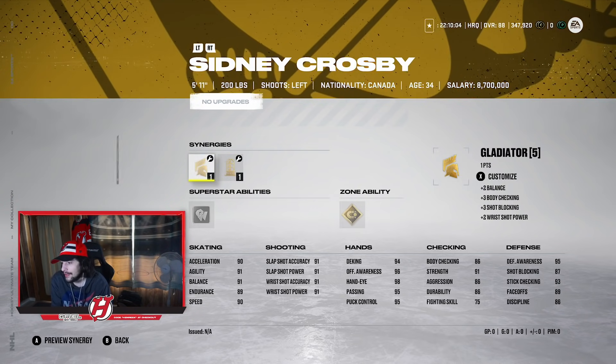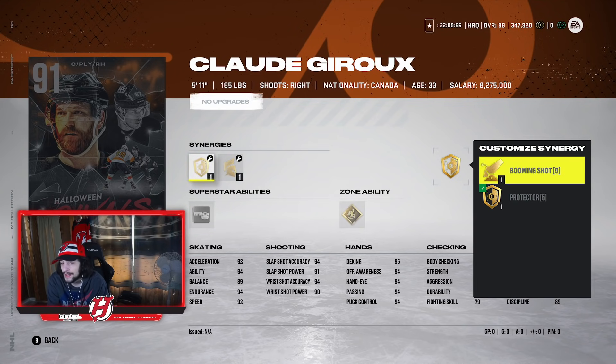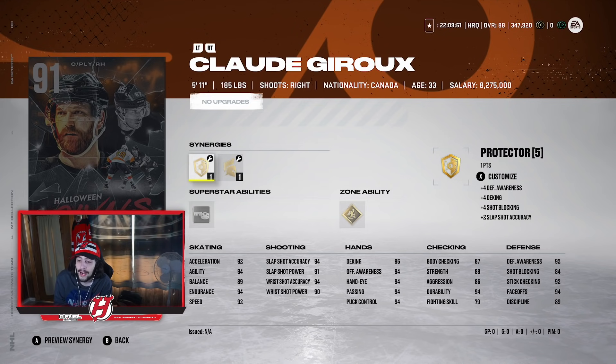Drew is faster, has a better shot, better face-offs, and I'd say synergies are probably better too — Booming Shot can make his shot even better. If you're choosing between Crosby and Giroux, I go Giroux. I really think Giroux is the best one to select here of all the MSPs overall. If you're gonna make these MSPs, I personally think you should make Giroux. If you don't make Giroux, I think it's gonna be a regrettable decision. Claude Giroux, 91 overall edition, is probably the best one.